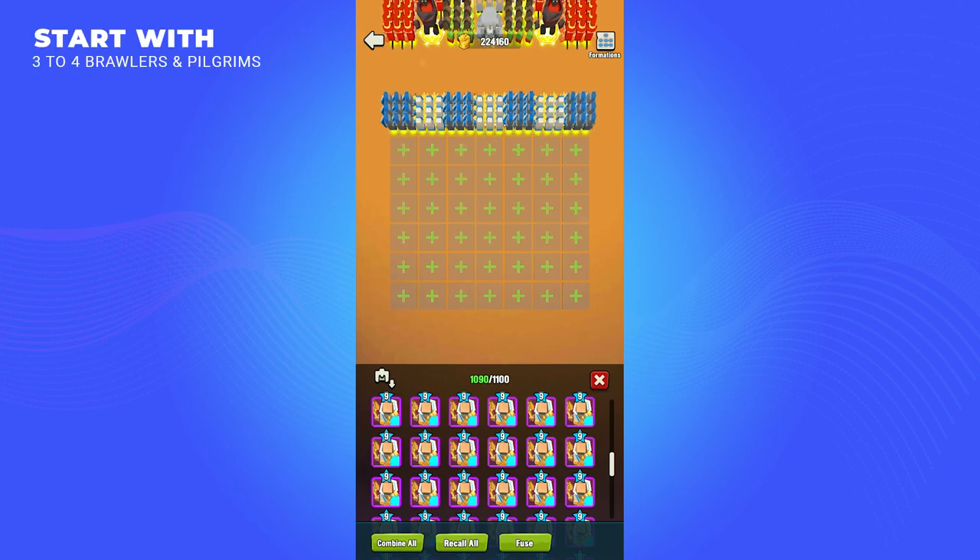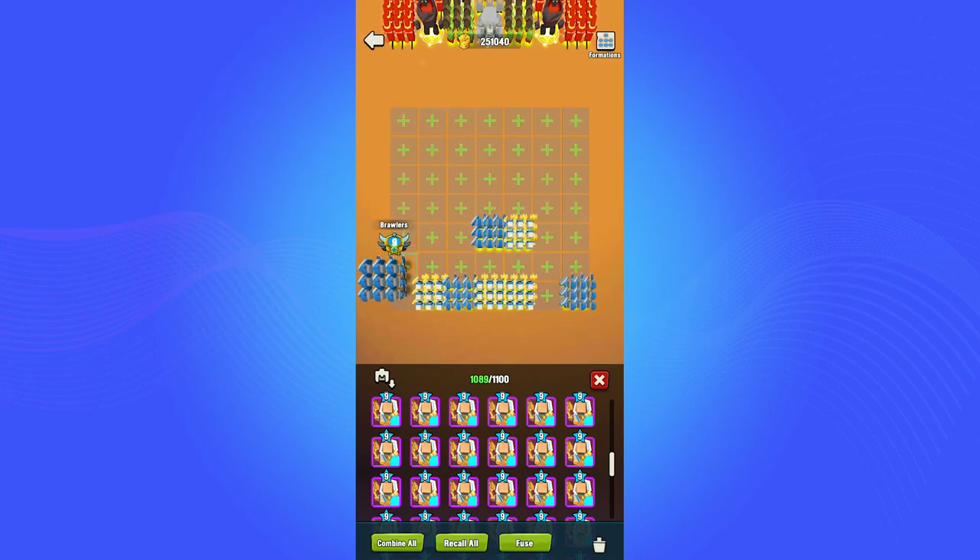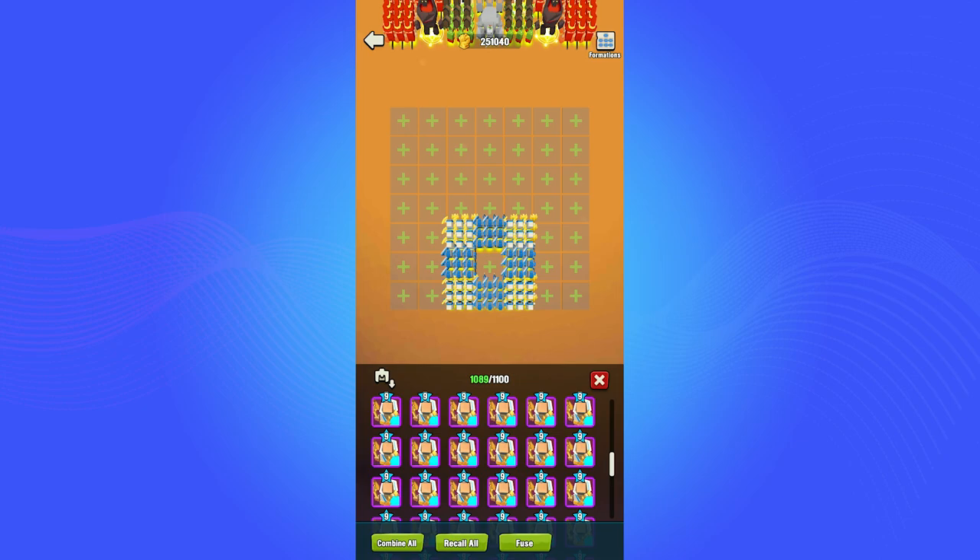When implementing brawlers and pilgrims into your army, try starting off with 3 or 4 of each, and consider placing them in the front 2 rows, in the back rows, or in a unique pattern that just works. Brawlers and pilgrims work well together in different positions, but keep in mind that every position you put them in will cause a type of reaction — placing them in the back will make their skills take longer to trigger.